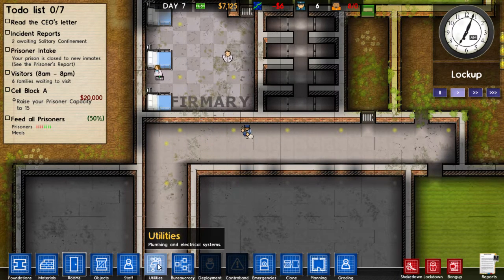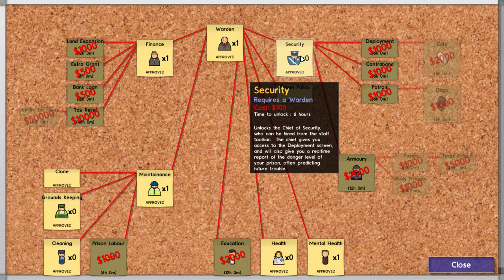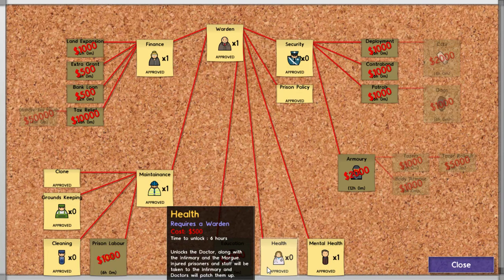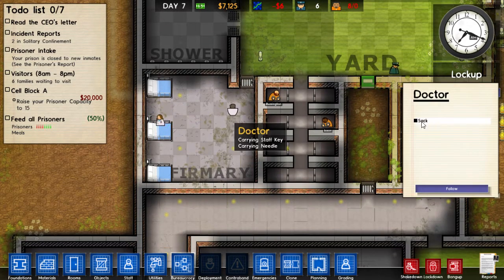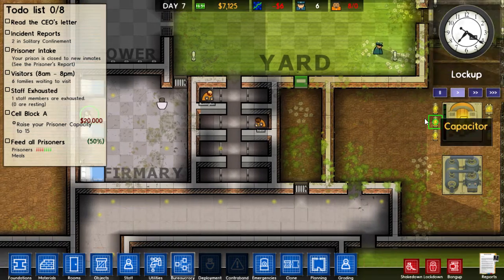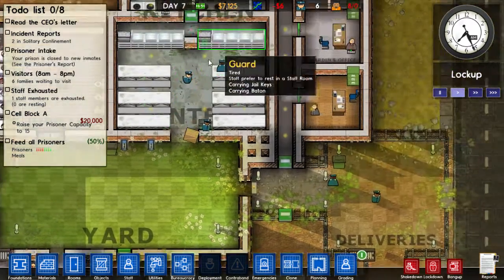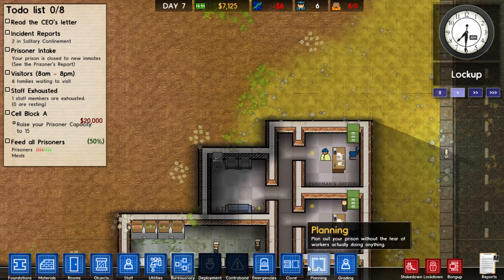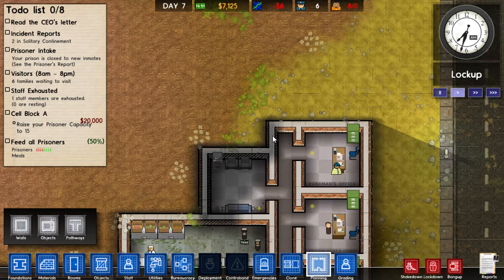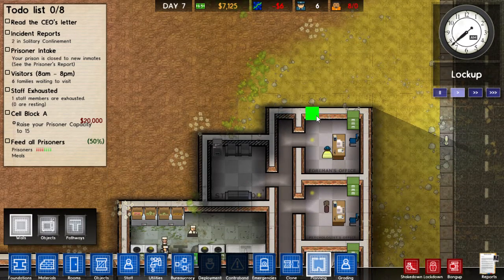We got a security dude so we need to hire them, but I want to wait until we get a little more money. Why does it say we have no doctors? I don't know, it's a little bug. But at least it gave us the grant money. We need to add on a little bit here, so let's make a bit of foundation. If you're tired, go to the staff room, jeez.